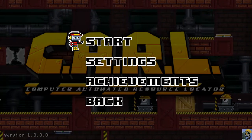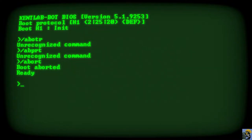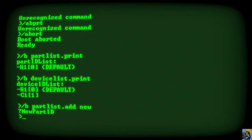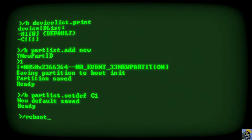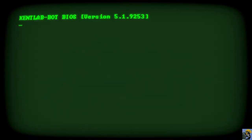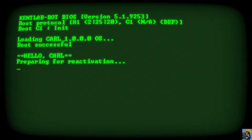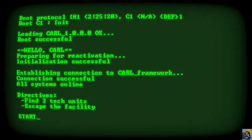Let's dive in. We're gonna just pick a new file. We're typing in DOS, new parts loading, partitions up, we rebooted. The Kent Lab bot BIOS is coming up. Carl is successful. Hello, Carl. Preparing for reactivation. All systems online. My directives are to find three tech units and escape the facility. Time to start.